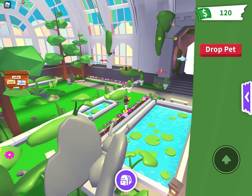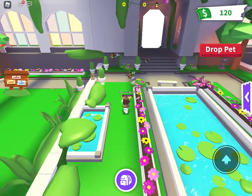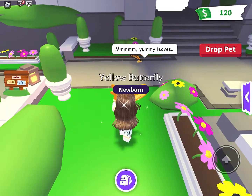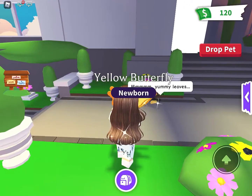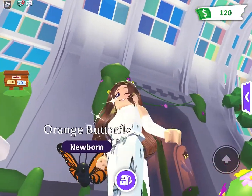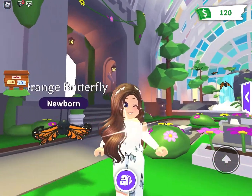I want the diamond one. I want the diamond and the purple. But the green is pretty. Oh, an orange one — that's beautiful. Like a monarch butterfly.